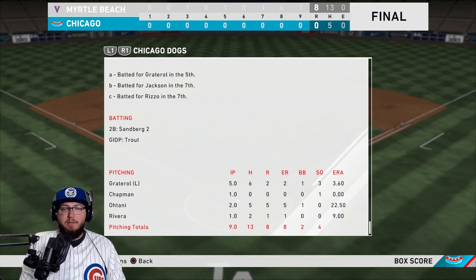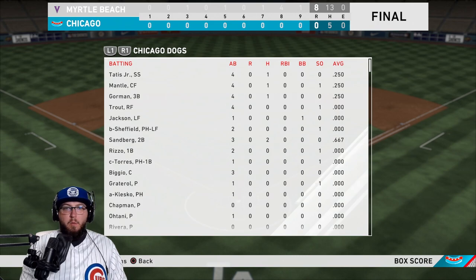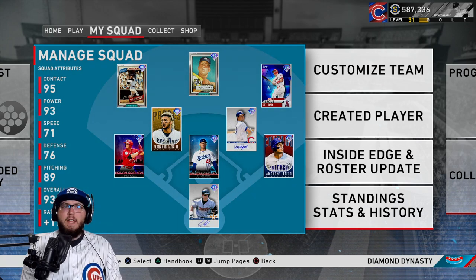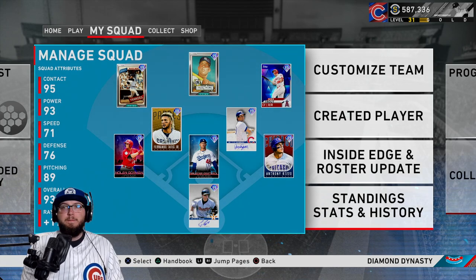Looking at the box score: Brusdar Graterol went five innings, six hits, two runs, one walk, three strikeouts. Chairman went an inning pitched with no runs. Shohei Ohtani went two innings with five runs — why?! A couple of errors. Mariano Rivera one inning, allowed a run. We had five hits on the day — one from Tatis, one from Mantle, one from Gorman, two from Sandberg. Everyone else did nothing.